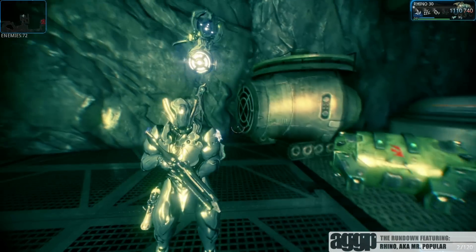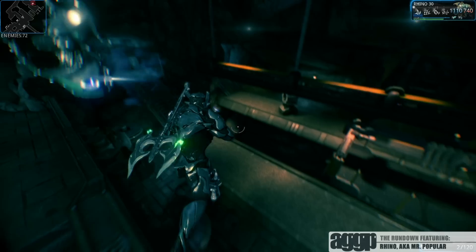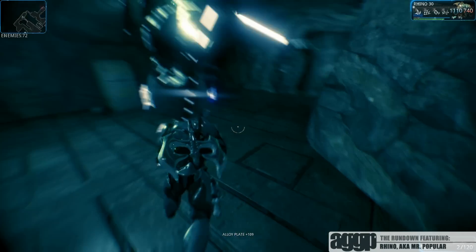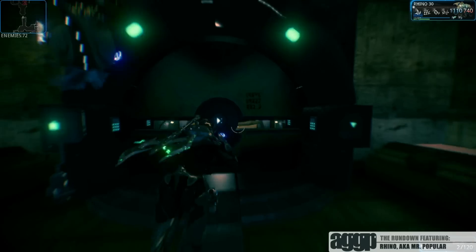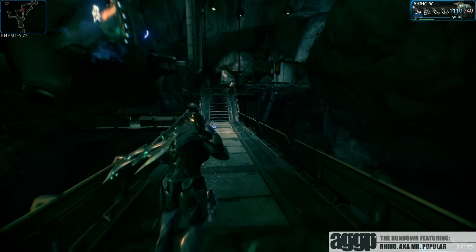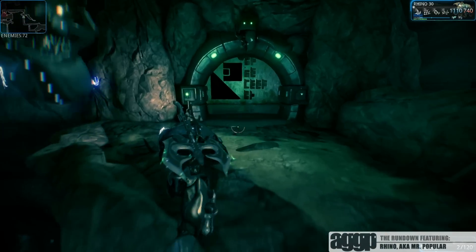A couple of tips for Rhino. First off, be sure to pick up the Vanguard Alternate Helm. Not only does it look badass, but it also increases run speed by 25% while decreasing his power strength by only 5%. That 5% really isn't much to worry about. I personally feel that this helmet is a must and makes him much more playable, since his base run speed is pretty much a crawl. I mean, come on — he had to have some kind of trade-off for all that awesomeness.